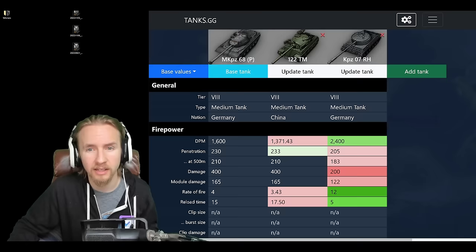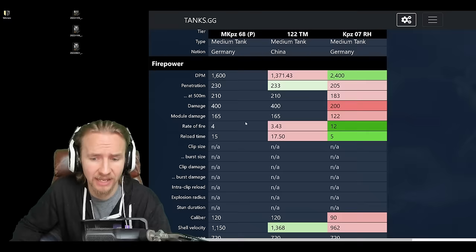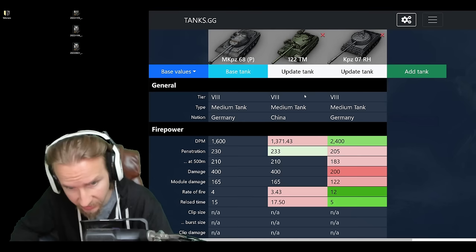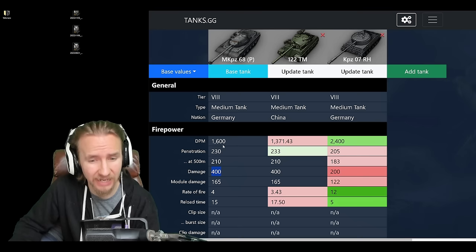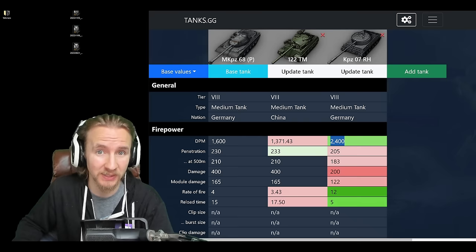Before we jump into the gameplay, I'm going to compare the Mittler to the 122 TM and also the best German premium medium tank, the Kampfpanzer 07 RH. The Mittler has a 120mm caliber gun — a lot like the 122 TM — hitting for 400 alpha damage, which is kind of the new standard for tier 8. However, the damage per minute at 1,600 is really bad, considering the Kampfpanzer is 50% better on DPM.